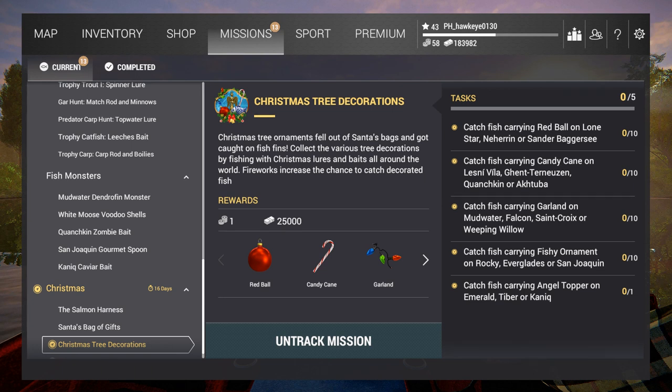Then you've got to go to get candy canes at Lesney Vila, Ghent, Ternousin, Quanchkin, or Oktuba - I'd probably go to Lesney Vila. Then Mudwater, Falcon, or St. Croix for garland. And the fishy ornament at Rocky Lake, Everglades - I'll probably go to Everglades - and San Joaquin. And the topper at Emerald Lake, Tiber, or Kameek - I'm going to go to Emerald Lake.